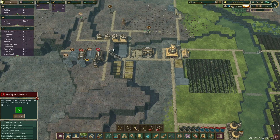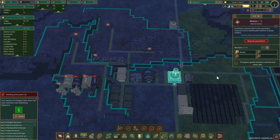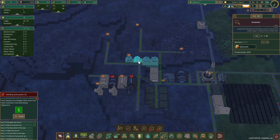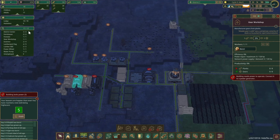We only have one worker — actually I'm sorry, we only have one builder. There we go — and pause you. We need somebody here, yeah we got somebody there. Now we have three builders.